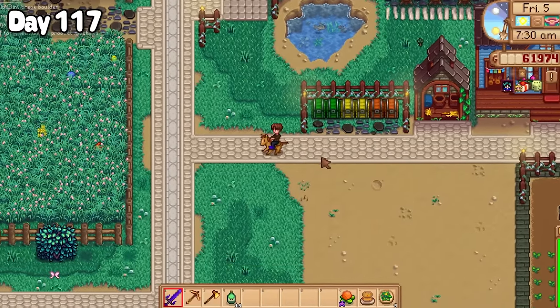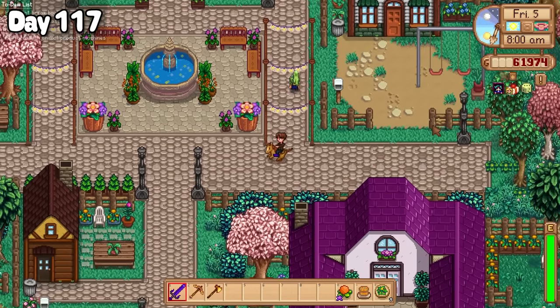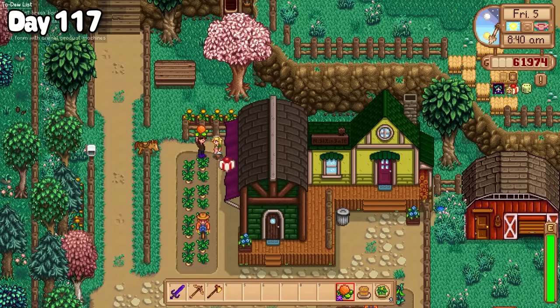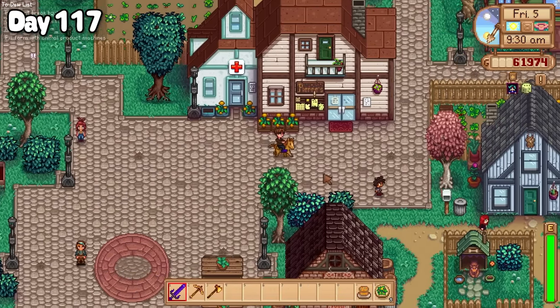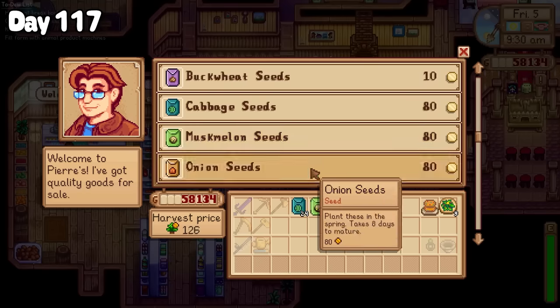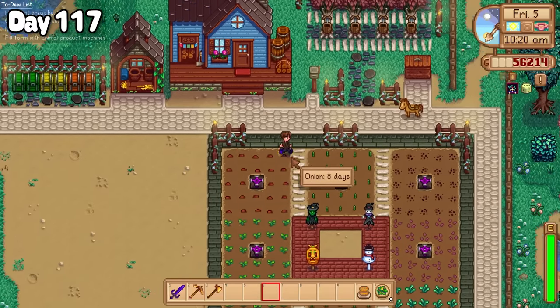I then found myself back in the village of Ridgeside on the hunt for Alyssa — that sounds worse than it is; it's her birthday, I just wanted to give her a nice gift. Afterwards I passed by Piers again to purchase some seeds to plant, and ended up getting some watermelon, musk melon and onion seeds, which I naturally planted back on the farm.